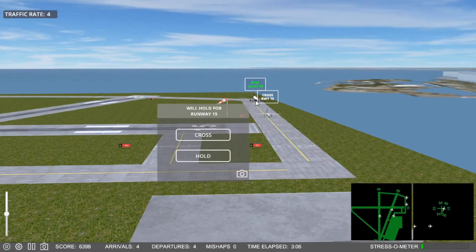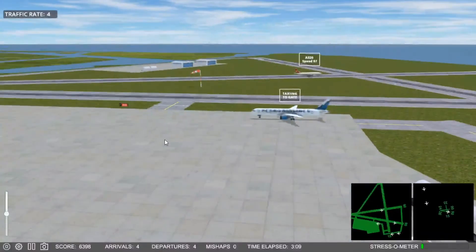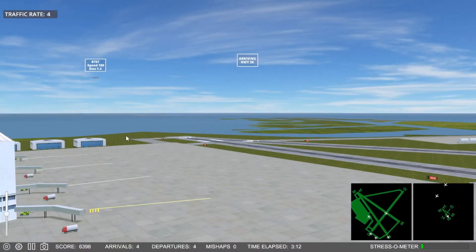Future Jet 5-5-5, cross runway 1-5. Starburst 4-0-9, cross runway 1-5.